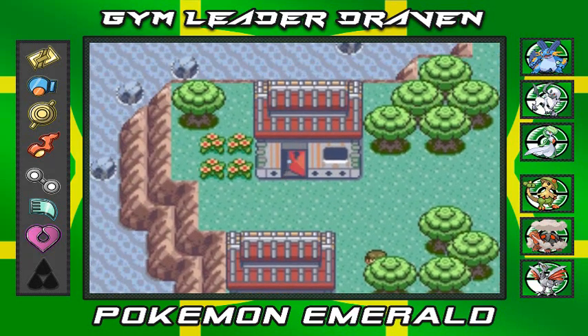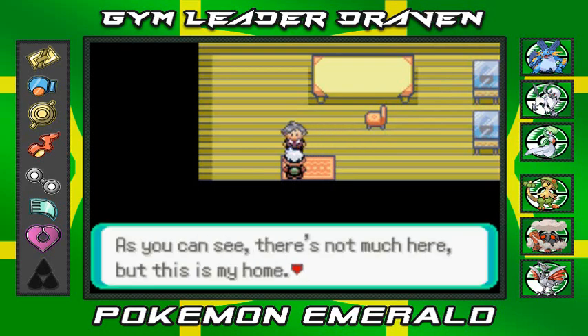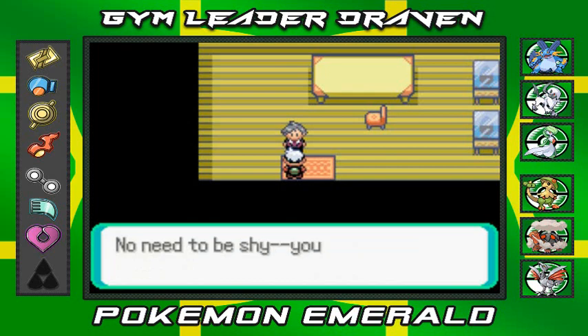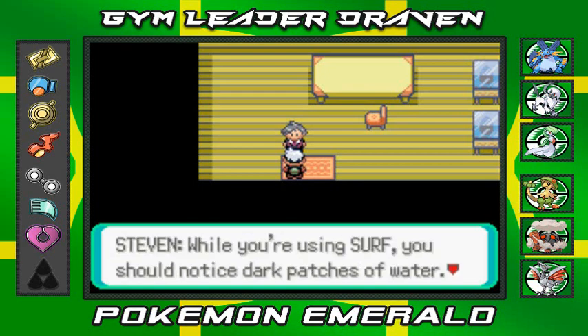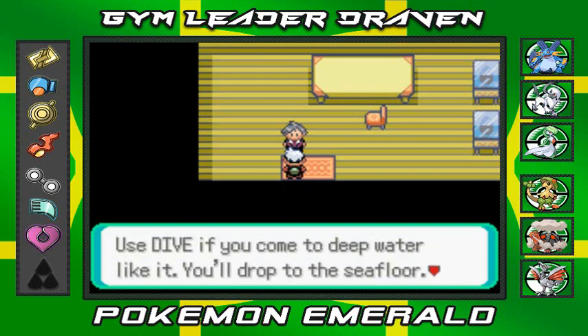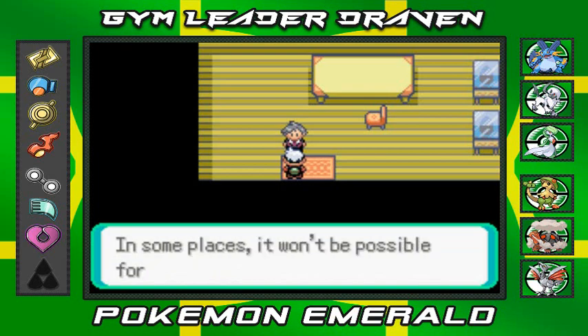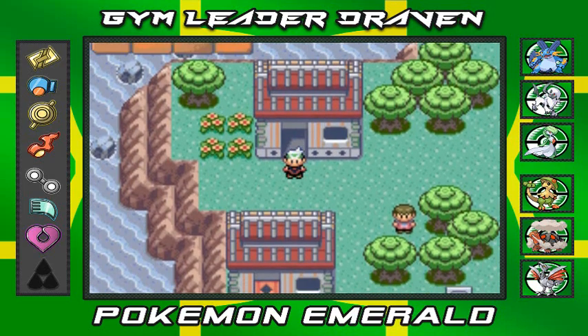We arrive and Steven is walking toward us. He says: 'Draven, as you can see there's not much here but this is my home. Thank you for all you've done — this is my token of appreciation. It's the Hidden Machine Dive. No need to be shy, you've earned this.' We receive HM08 Dive! Steven explains: while using Surf, you'll notice dark patches of water — use Dive to reach the sea floor. Use Dive again to surface, though in some places you won't be able to surface.